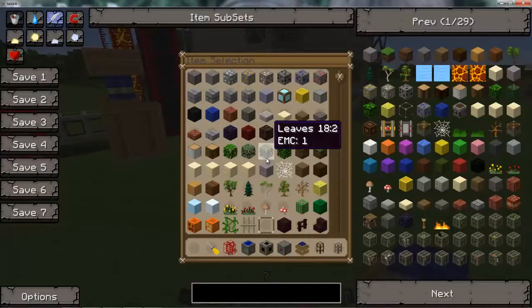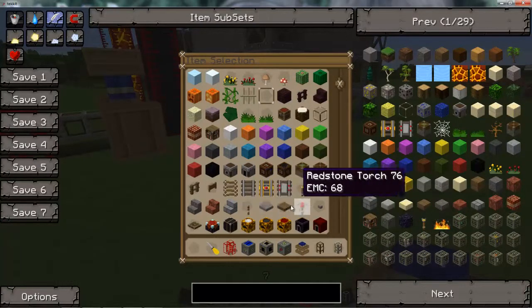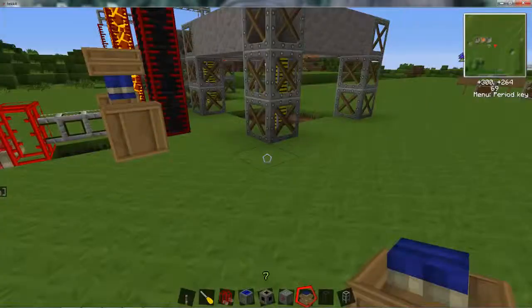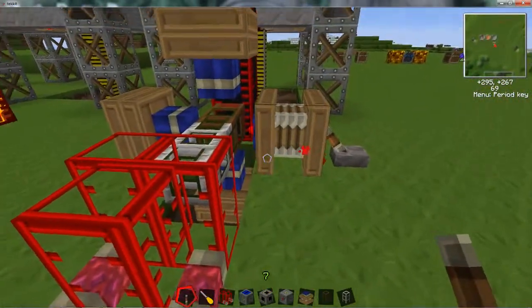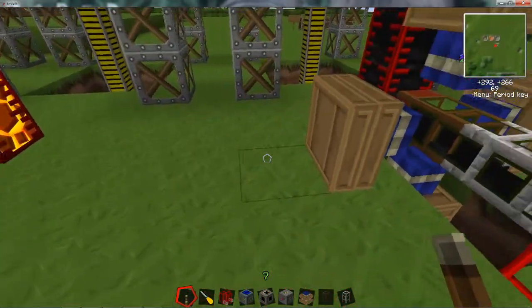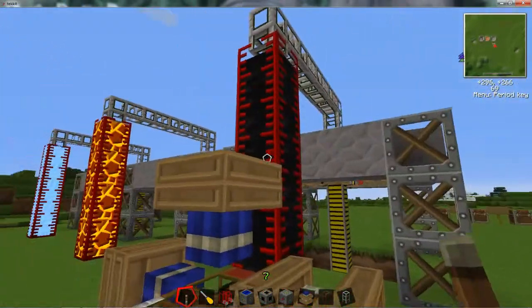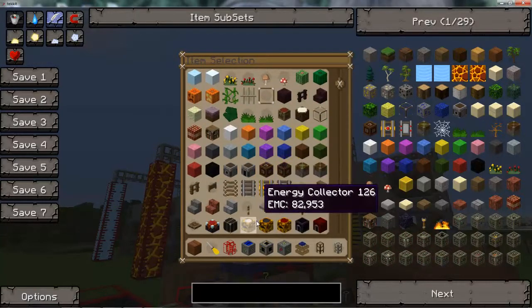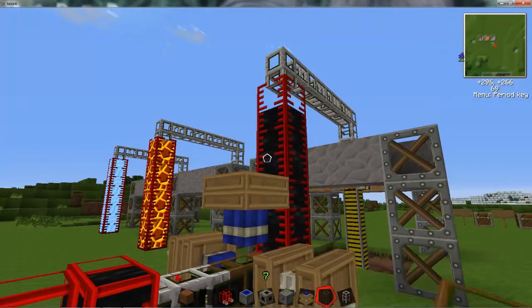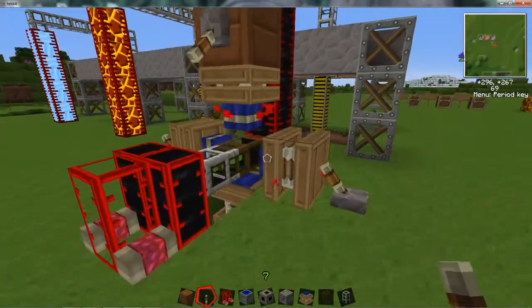We need some levers — we'll use levers instead of redstone torches, just to show you it works the same way. Except with levers, you can turn them on and off whenever you want. See how it's got a little dust animation — you know there's power going to it. And for the top one, since there's not a block there, we're going to have to place a block. Just use a piece of wood here. Put the lever there. As you can tell, it works.